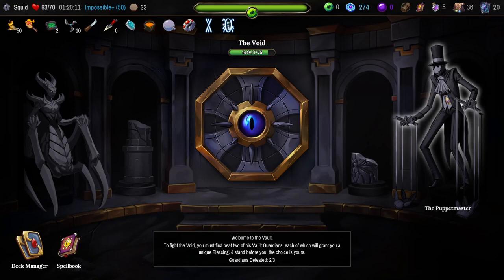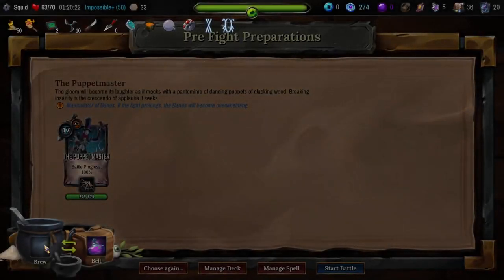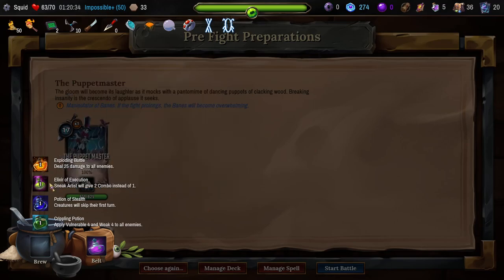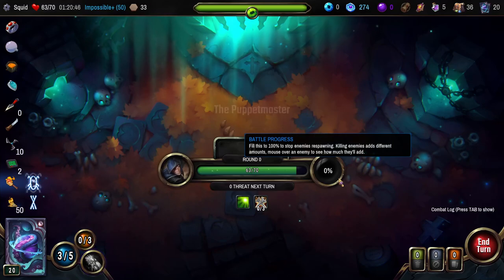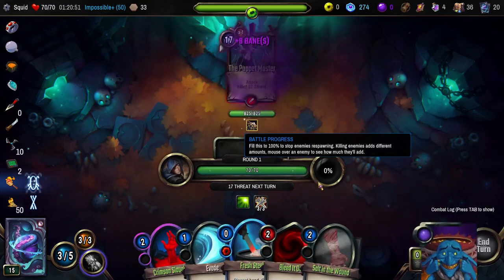Now we just have to either trigger his bleed, put up enough block, or just deal damage regularly — literally we have so many ways to kill him here. That's pretty nice. Take six damage. Another nice easy Vault Guardian, but I am actually concerned about the next two. I think the answer is going to be to fight the Puppet Master and just try to be so fast that we kill him before we ever reshuffle our deck. The amount of poison from the Queen of Ages would just be way too much.